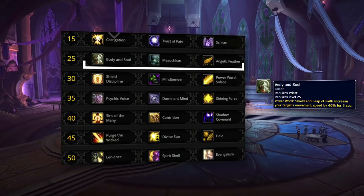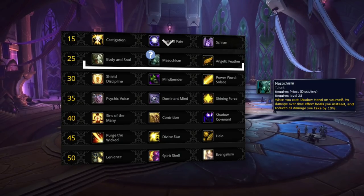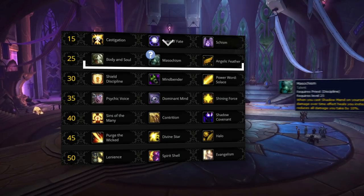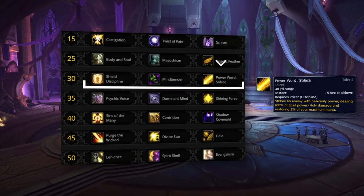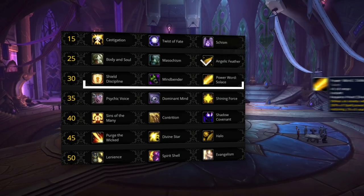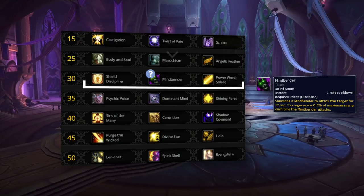Body and Soul should still be your default talent choice in your second tier, but you should swap it out for Masochism when you are fairly sure you will be trained — especially in 2v2 against melee teams, as the extra healing it provides will always outweigh the speed bonus from the other options. For your third tier, Power Word: Solace is by far your best choice. It is the most mana efficient option on this tier and provides you with consistent damage to convert to healing through Atonement. You can play Mindbender in some matchups, especially if you want to be as aggressive as possible since its DPS is higher than Solace in shorter games.